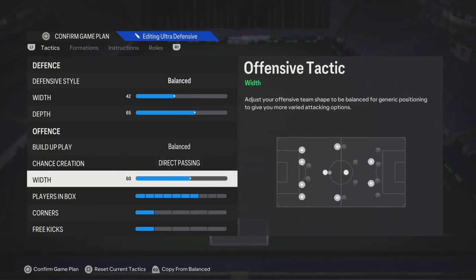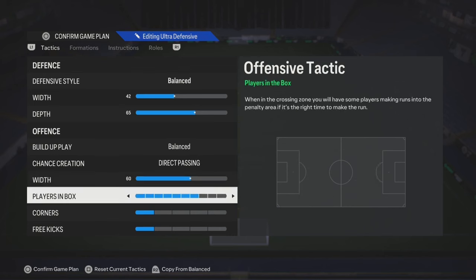As far as the width goes, anywhere from 50 to 60 is gonna be straight. Players in the box, anywhere from 3 to 4 is gonna be straight. If not, it's gonna be five to seven - that's gonna put more players in the box.